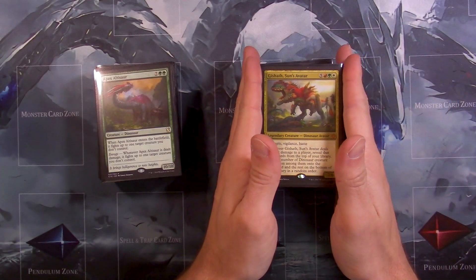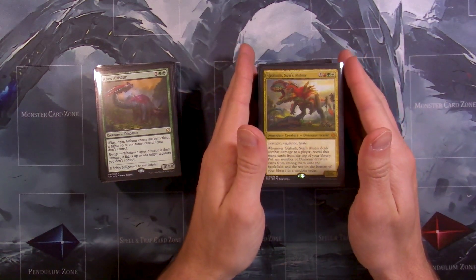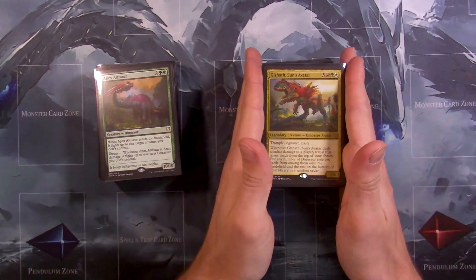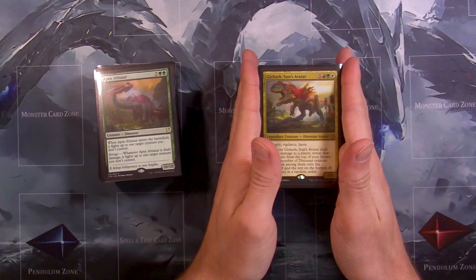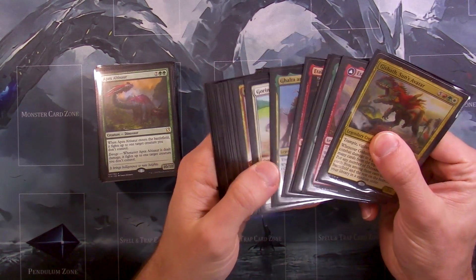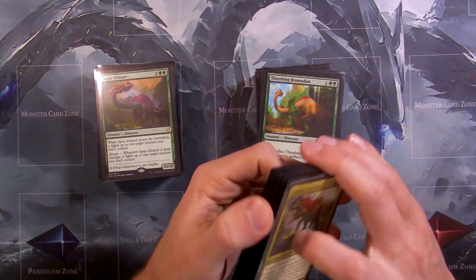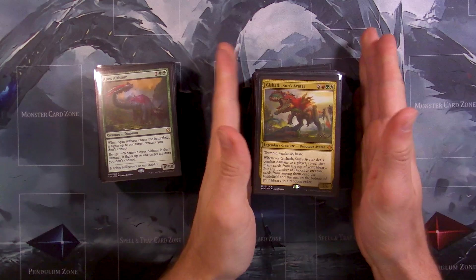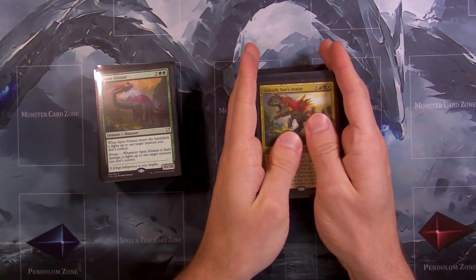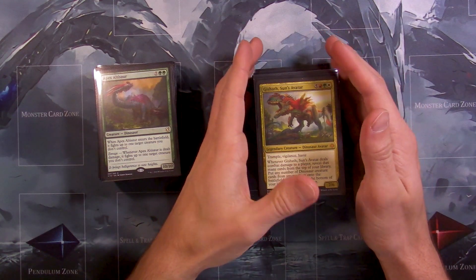A couple months ago they released that new set in Magic with all the new dinosaur cards, and there are some really cool dinosaur cards in that set that would definitely help out my commander deck. I haven't actually touched this deck in a while and actually played with it, so it would be nice to kind of go through the cards and figure out maybe some cards to add from the new set.